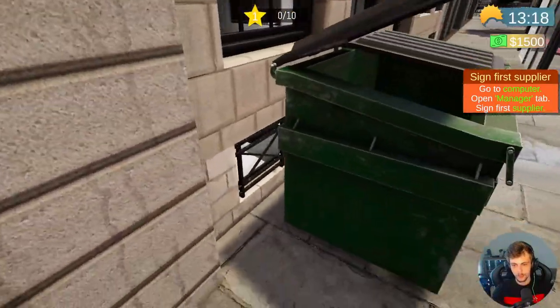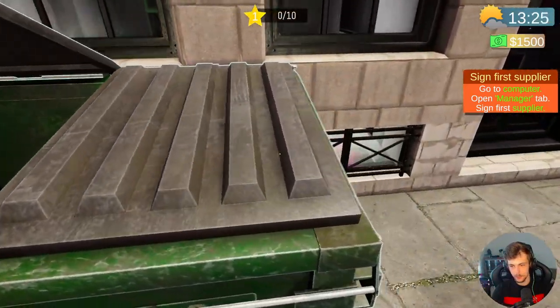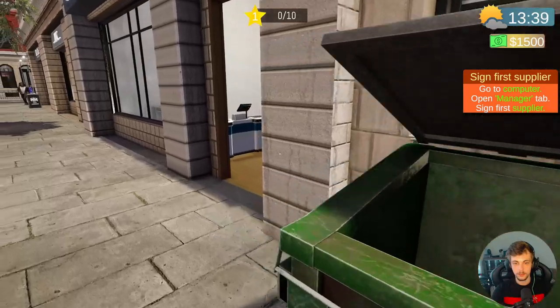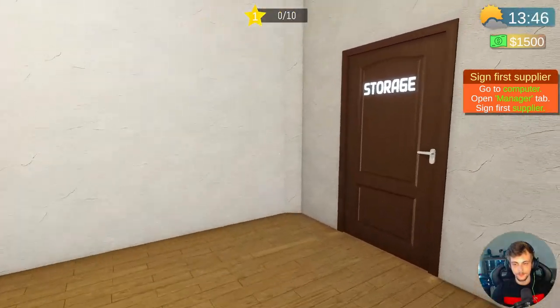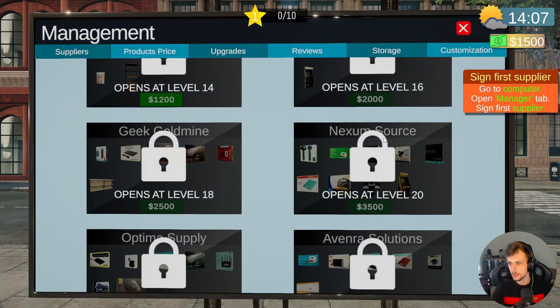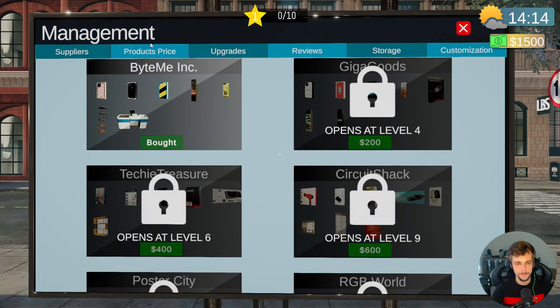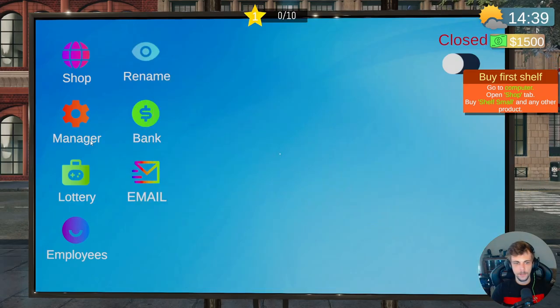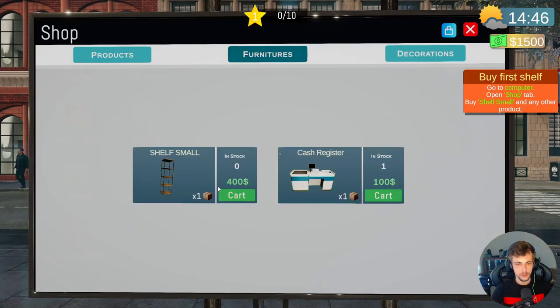I remember this from the demo, you could do this. Oh, what's down there? All right, so what was it — go to the computer, go to management and buy supplies. What can we buy now? We gotta go to the furniture section. We could buy another cash register as well. Let's pick up two products.